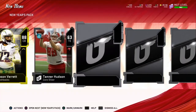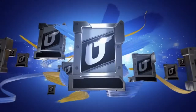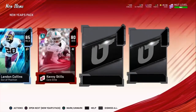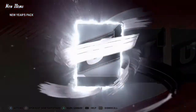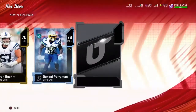Boom — 88 overall flashback, that's a pretty good pull, probably the second best one we've had so far. And we're going to get back-to-back flashbacks — this Lamar Miller is a decent pull, and an 85 Landon Collins who could sell for a lot of kindling. 87 Terrell Owens — a good pull as well.